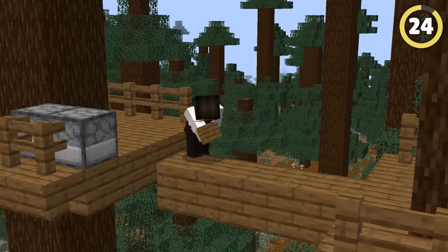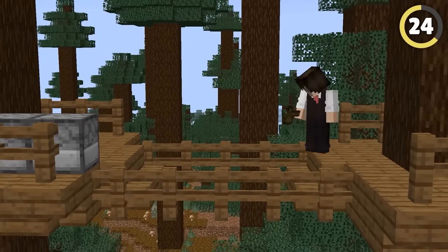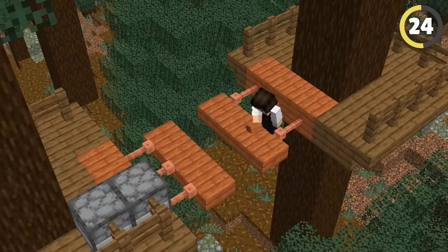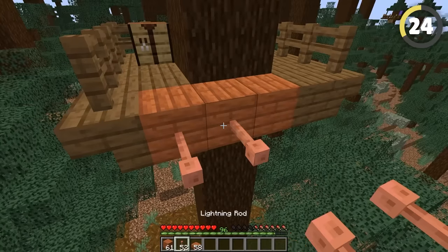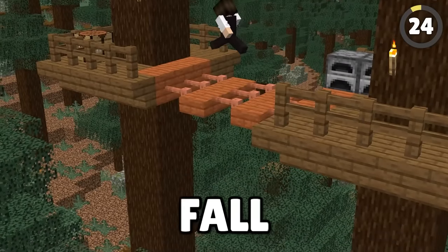I love connecting my treehouse to other trees in Minecraft. However, I have never found a good way to make authentic-looking rope bridges — until now! If you use acacia slabs and lightning rods, you can create this unique bridge design that even matches the area you are in. Just make sure you don't fall through them.